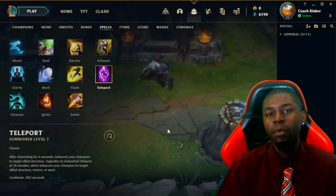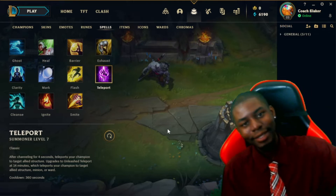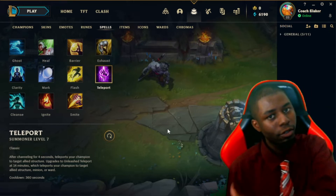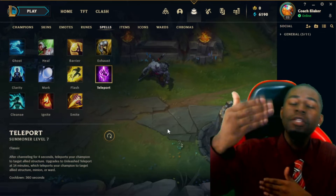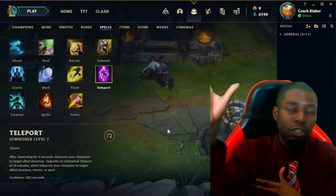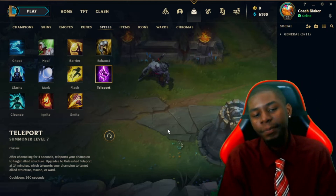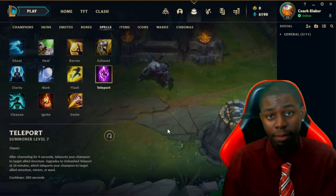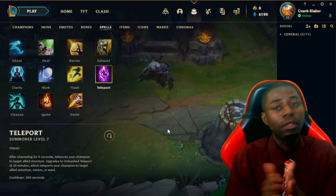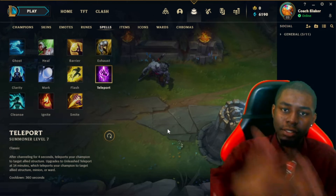The best ways to use Teleport are to flank for a team fight, to split push and then teleport to join the team fight, or to TP to a minion to continue a split push when minions are shoving a lane. For the most part, Teleport is best used to get you from point A to point B. Early game you can use it to get back to lane; mid to late game you can use it to affect team fights or get somewhere else.